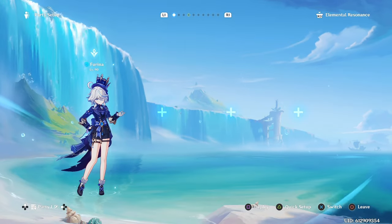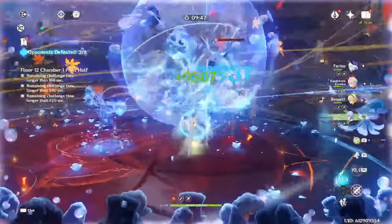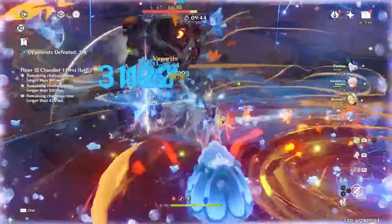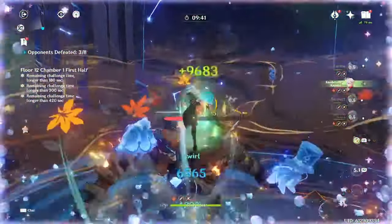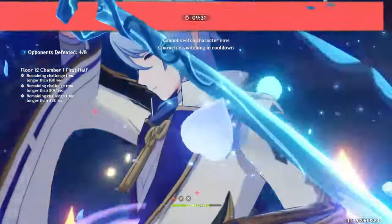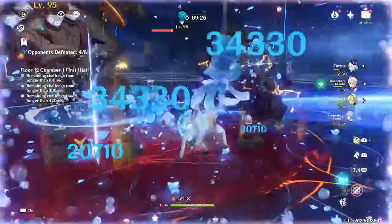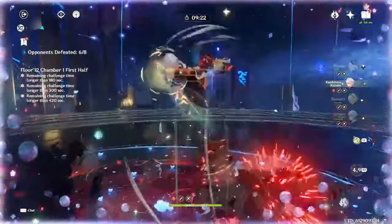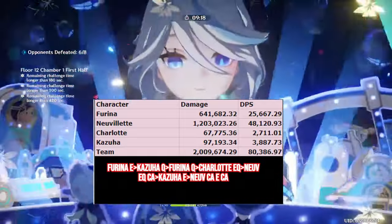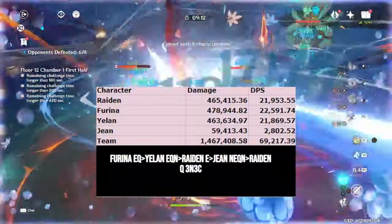The first category is Double Hydro / Mono Hydro teams. These teams use Farina alongside other Hydro units, allowing both her and the other Hydro to have much lower energy requirements so that they can build for more damage. Farina and the other Hydro will also be able to benefit from most if not all the same buffs, such as Hydro Resonance, 4-piece VV, Kazuha, or Archaic Petra. Using two Hydro units can also be great for enabling reactions such as Hyperbloom, Taser, Burgeon, and Vaporize for Pyro units that are too fast for solo Hydro. Example teams: Neuvillette / Farina / Kazuha / Zhongli or Charlotte; Yelan / Farina / Xingqiu / Jean; Raiden / Farina / Yelan / Jean.